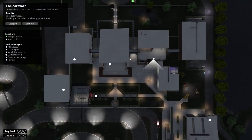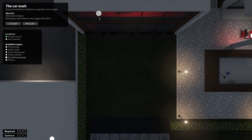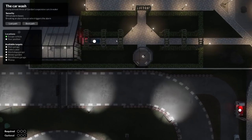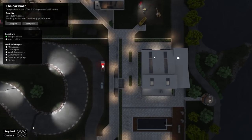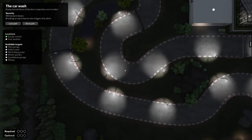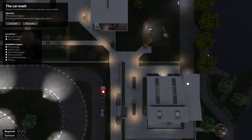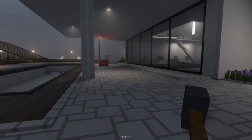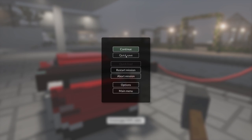Let's start looking at the objectives. Open the map - dump at least three of Gordon's expensive cars in the water. Wired alarm boxes: breaking an alarm box triggers the alarm. We have one in here, one in that building, one behind this greenhouse in what looks to be just a garage, one right near the greenhouse, one on a flatbed truck and one in another garage there. It does specifically state water - well there's water there. I've also got a bit of a theory about these things and I'm going to test it.